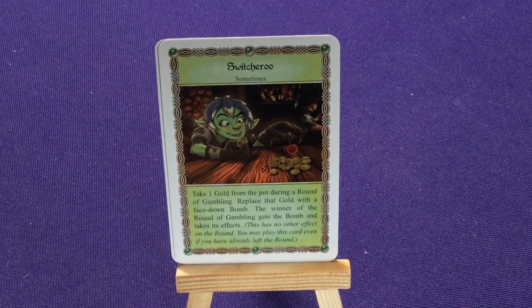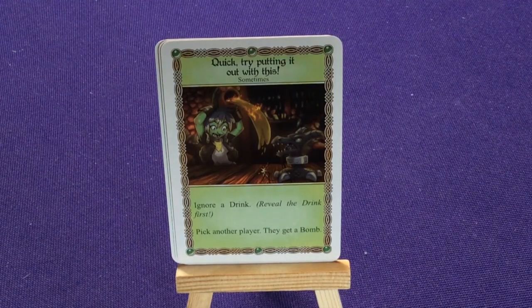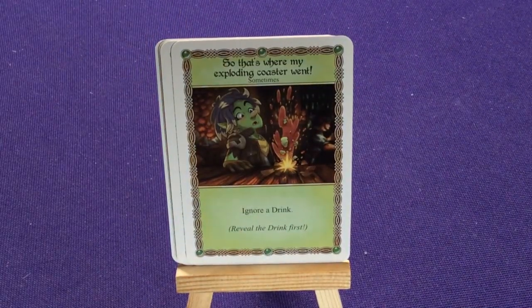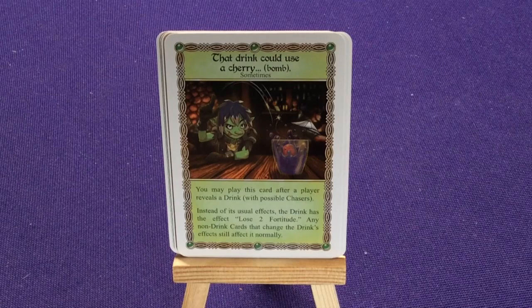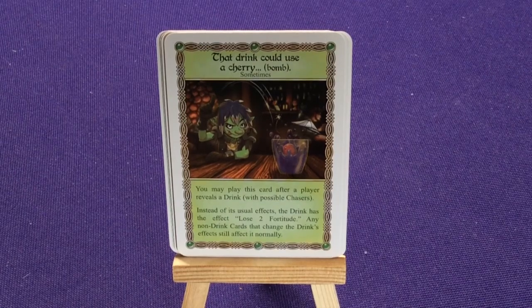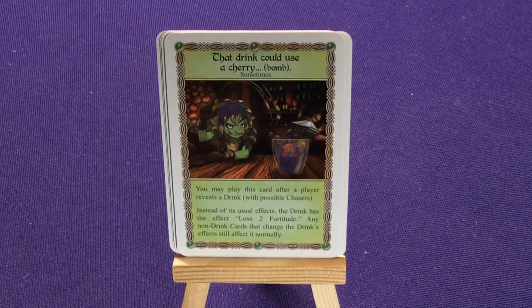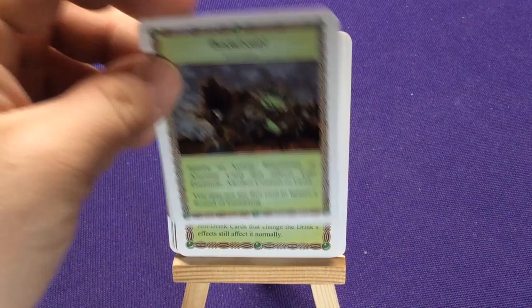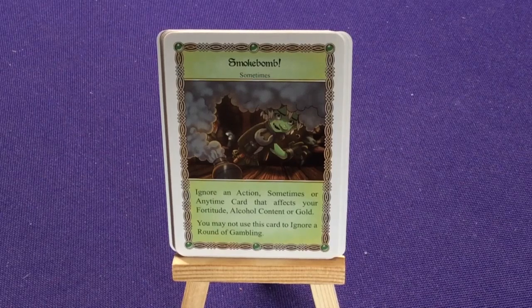Quick, Try Putting It Out With This: ignore a drink, pick another player, they gain a bomb. That's From My Exploding Coaster: ignore a drink. Two copies of This Drink Could Use A Cherry Bomb: when you play this after you reveal a drink with possible chasers, instead of the usual effects the drink has the effect 'lose two fortitude.' Any non-drink cards that change strength effects still affect it normally. Two copies of Smoke Bomb: ignore an action, Sometimes or Anytime card that affects your fortitude, alcohol content, or gold — may not use this card to ignore the round of gambling.